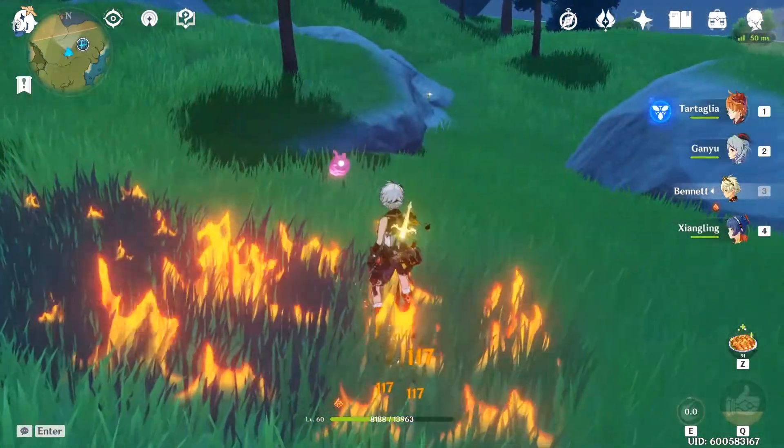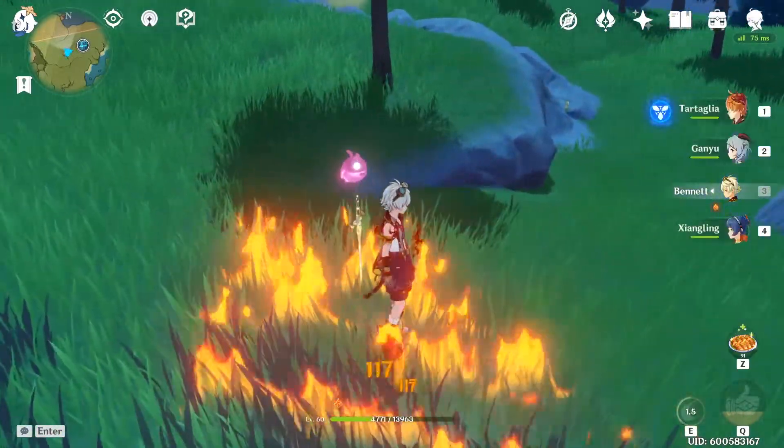The pyro character — you can either fall off a cliff, get killed by mobs, or burn yourself on the grass. Doesn't matter.